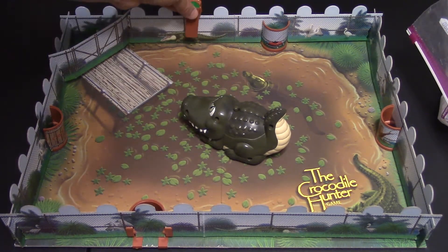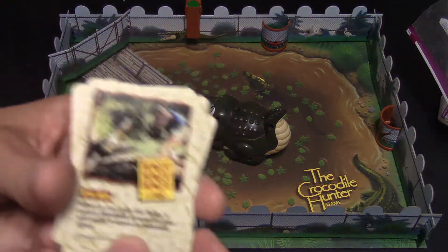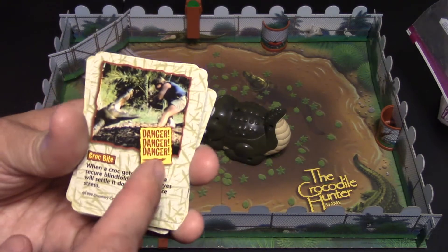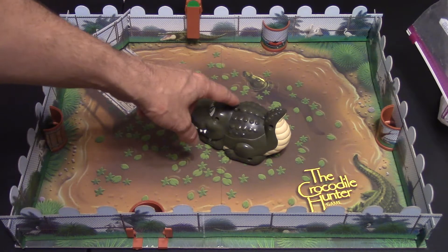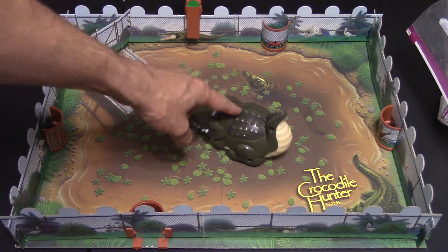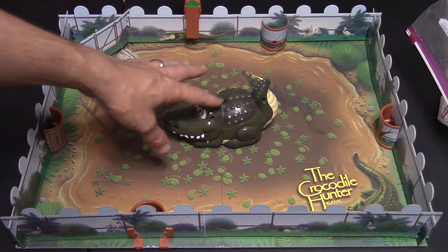Just in case that alligator decides to attack. And when would he decide to attack? If you ever pull one of these danger, danger, danger croc-bite cards. If that's the case, you have to press the button on the alligator and he moves around the board.